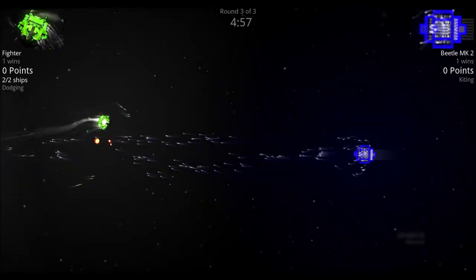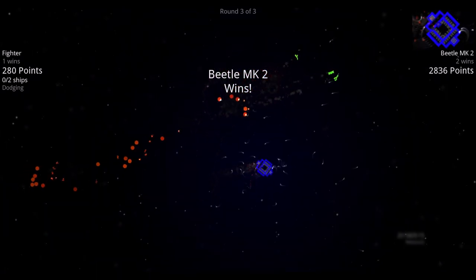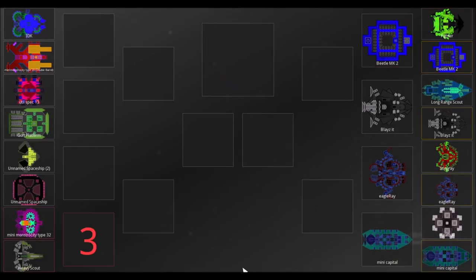Going into round three, the Beetle sends out a massive flurry of missiles that knocks everybody out faster than it can even be announced.